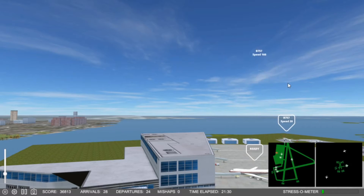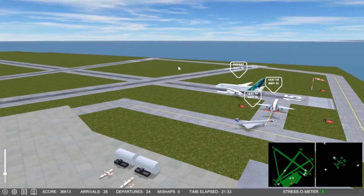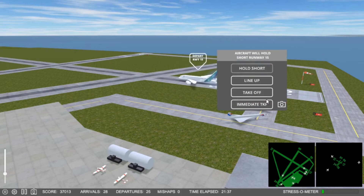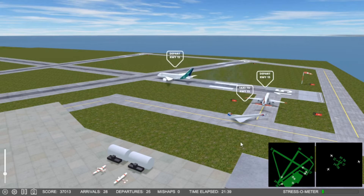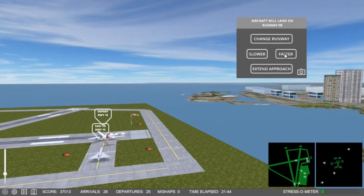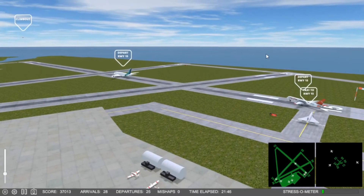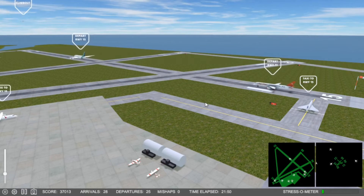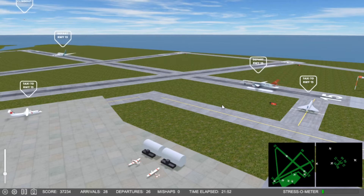7-1-7, Wilco, runway 0-8. 5-8-6-1 on the pushback. 5-9-0, cleared for takeoff runway 15. 5-9-4, speed up. Hanging in there.